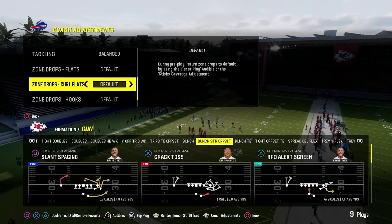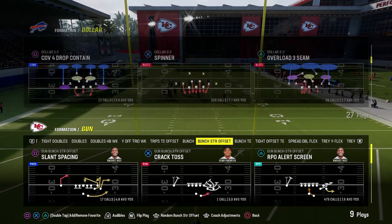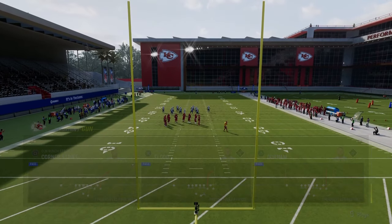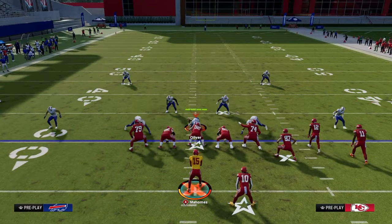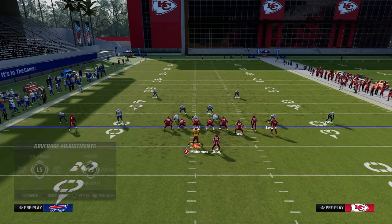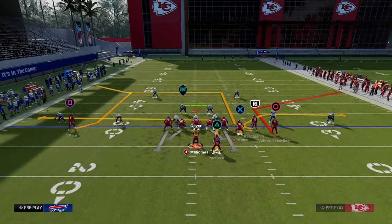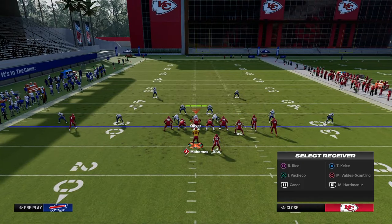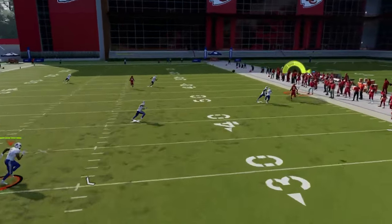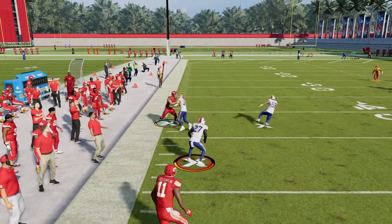Another adjustment I see a lot of people do that's actually pretty good is the man-up circle with shade outside. This is going to do two things: number one, it's going to stop this short corner. You'll see the short corner is a tighter throw — it's not super open. That's one method they can do.